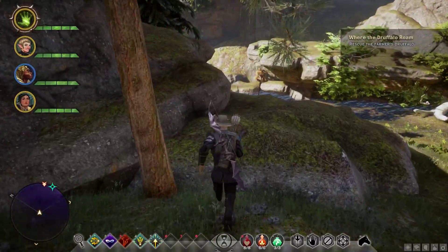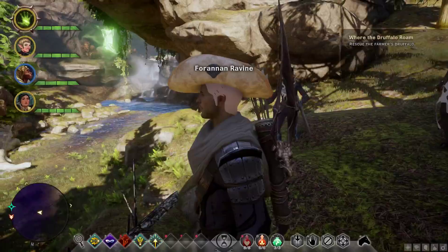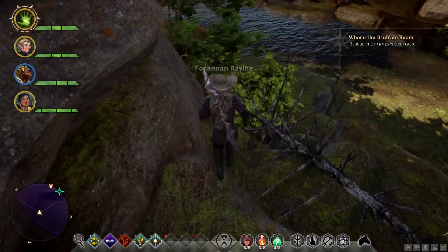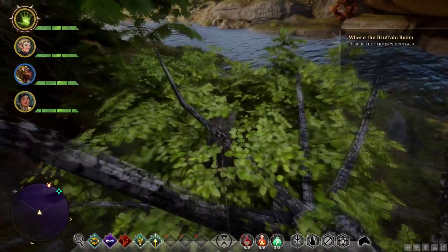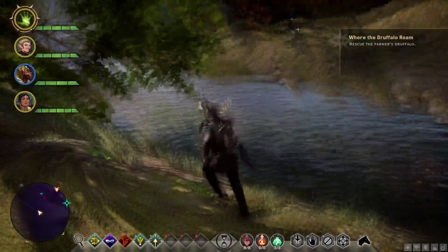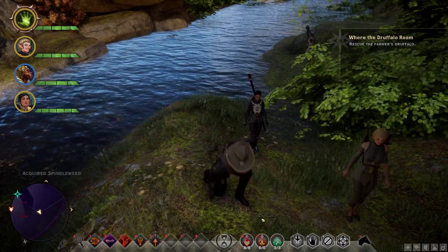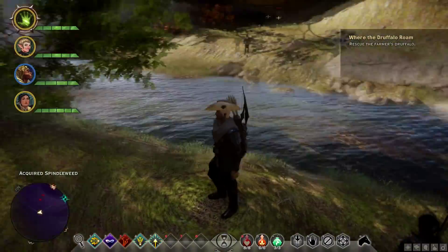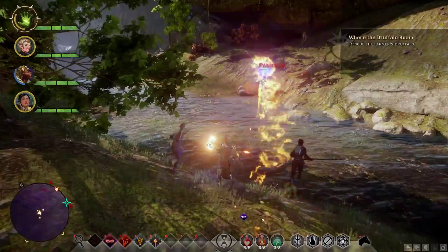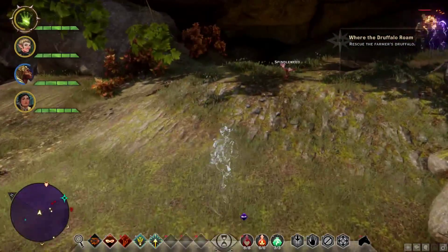So we're going to sneak along the left here, stay over here as far as we can to avoid that rift, because like I said there are some level 12 shades or something in there. Oh, we got some bad guys here. First, I need to pick the Spindleweed. Nice of you to join us, Vivienne. The sound was very delayed — what was up with that?